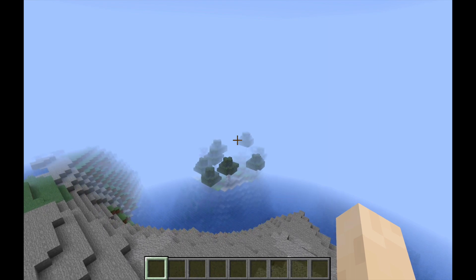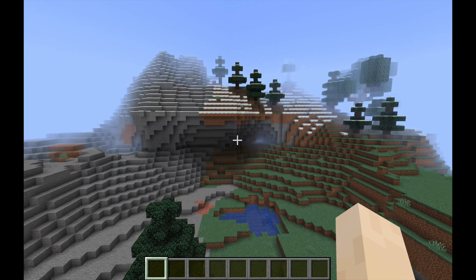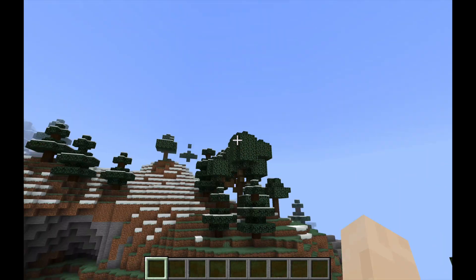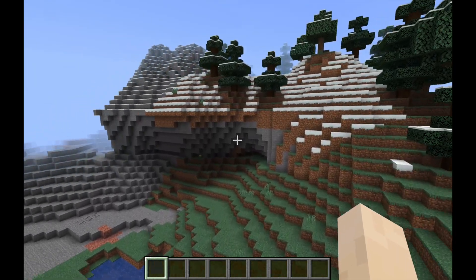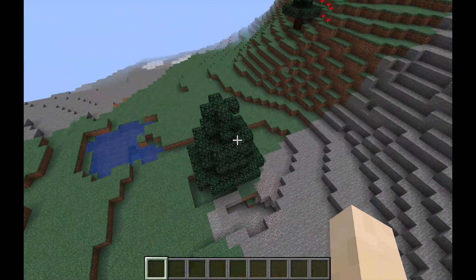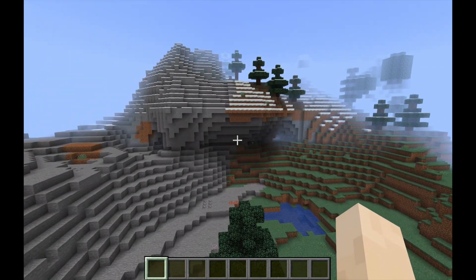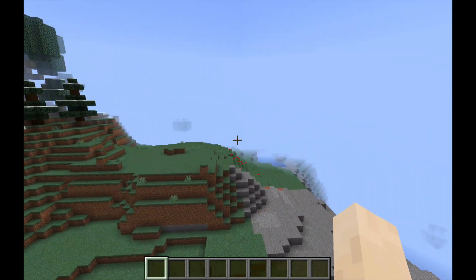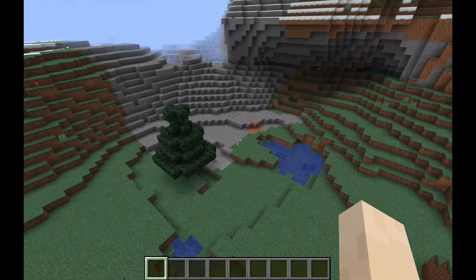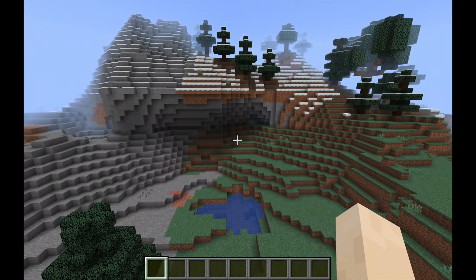I believe we have found the spot. I've gone through a few maps trying to find the best type of location. This place looks the best in my opinion — we could maybe build the castle here, extend the floor, build the tower and bridge going along here, and build a village down here as well. I think this is the most accurate place I've found so far that will actually look half decent. Other places I've found just had big hills without any crevasses.